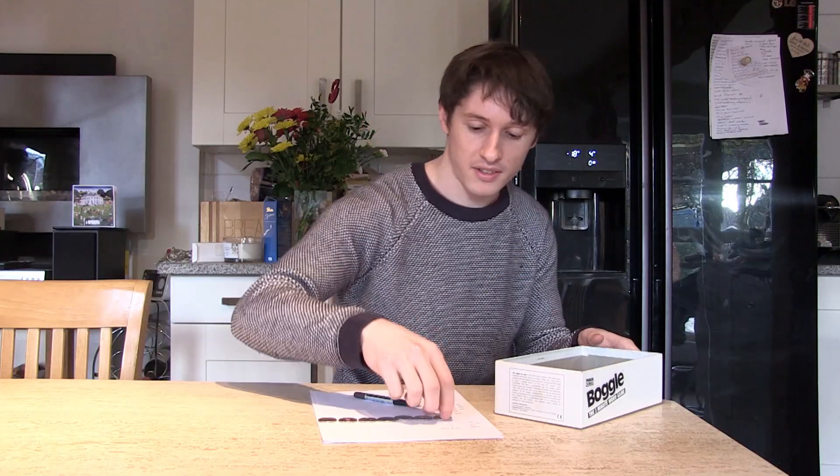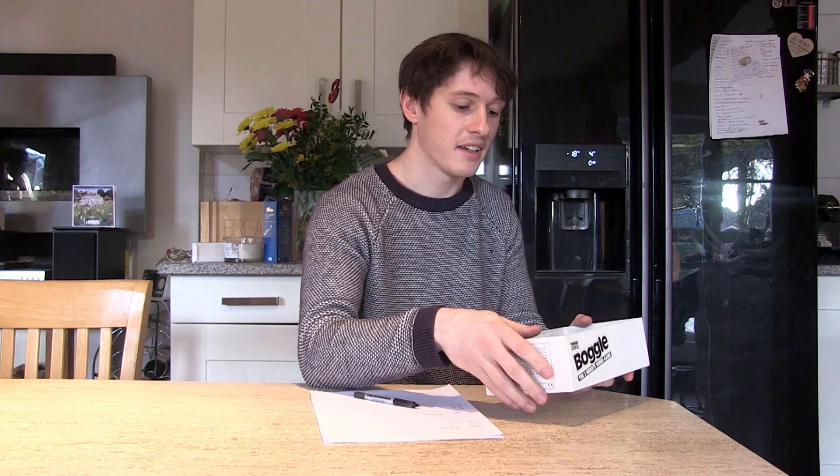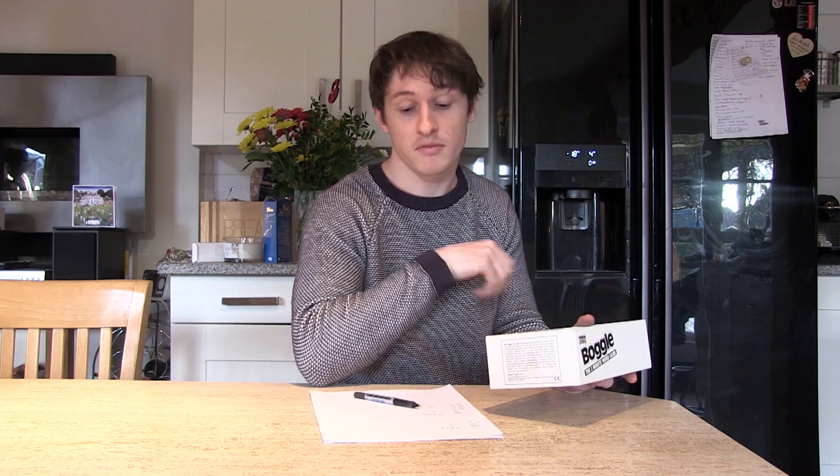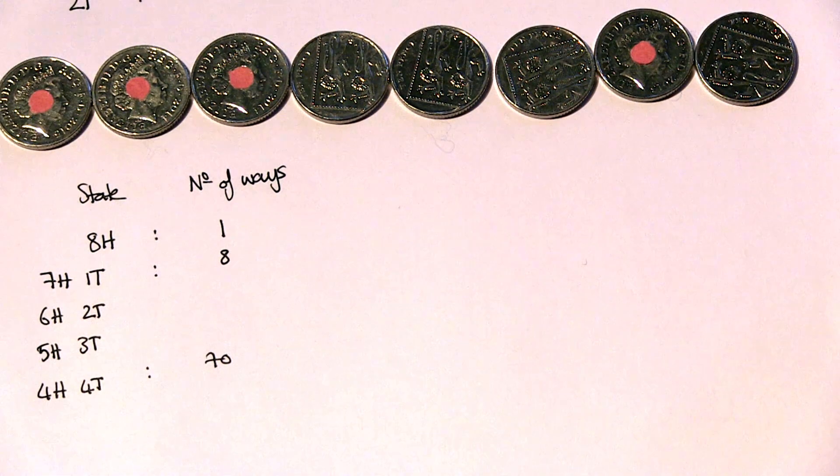If I put these coins back in the box and give it a shake, what I'm doing is supplying these coins with enough energy to change their state — they're able to flip from heads to tails. This new state they're in is likely to be a state of high entropy, simply because there are more ways the coins can arrange themselves into a state of high entropy than into a state of low entropy. There's only one way the coins can arrange themselves into the state eight heads up, which is incredibly unlikely after shaking them.